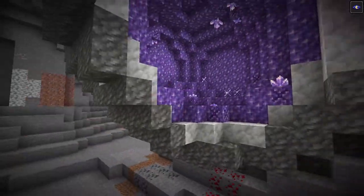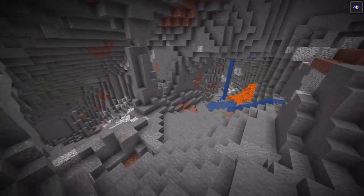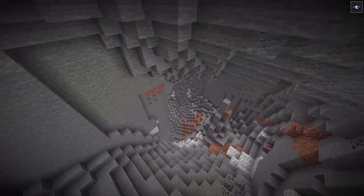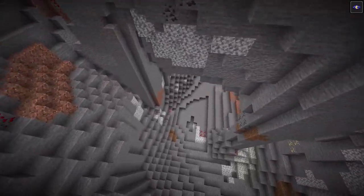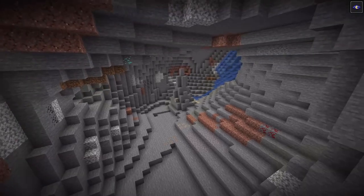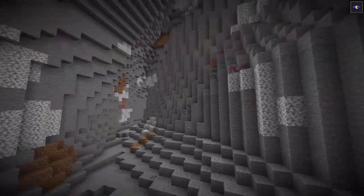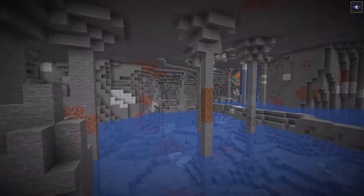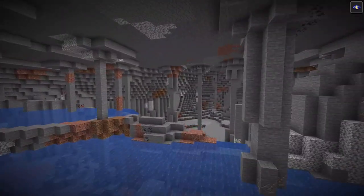Also, just an FYI, Mojang hasn't updated the types of caves such as the dripstone caves or the lush caves — they haven't been added yet, as we just have the rough cave generation. So everything you're seeing here right now is subject to change, but these big caves are definitely here to stay. That's going to wrap it up for this insane new cave generation, but Mojang also fixed some stuff from the previous update, so I'll go over that right now.